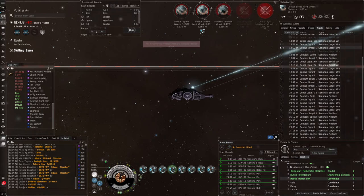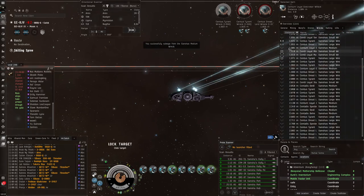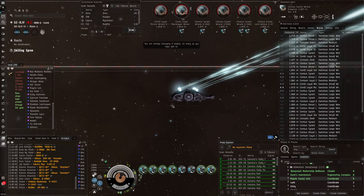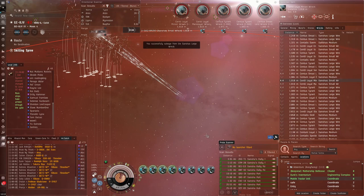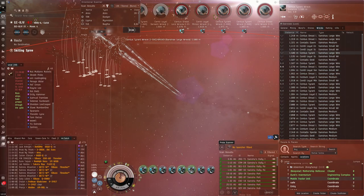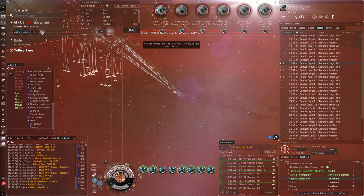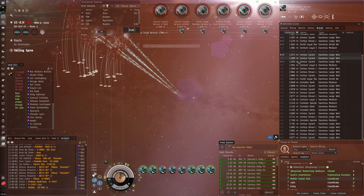I still salvage when I do L4 missions in a Paladin, but it's not nearly as fast as having eight salvagers like this with a dedicated salvage ship. That could actually be something for L4 missions in the future - use an MTU to pull everything into one place and then bring in a dedicated salvager to clear everything super fast. There are just so many wrecks.